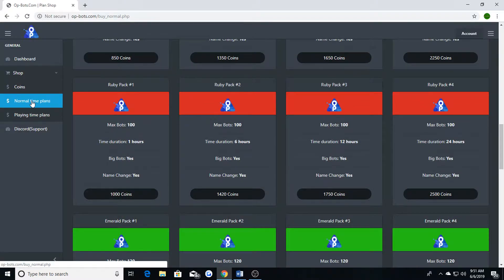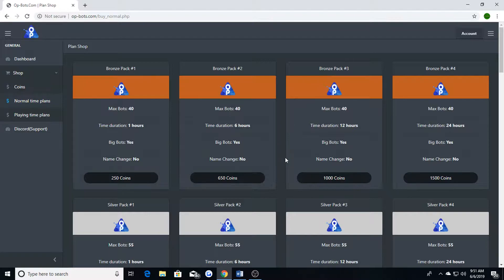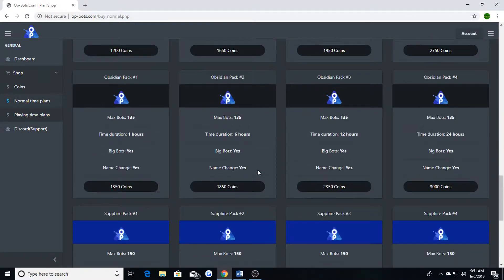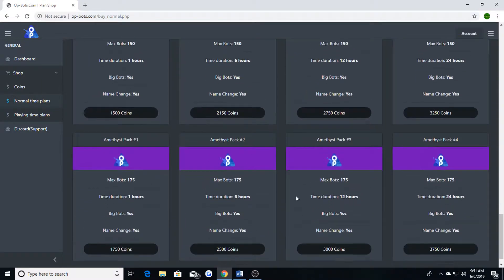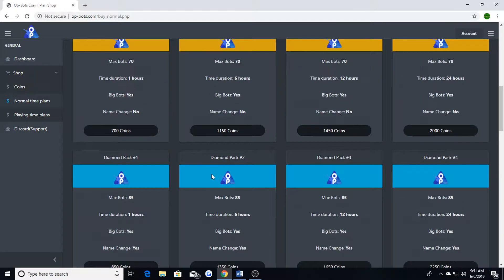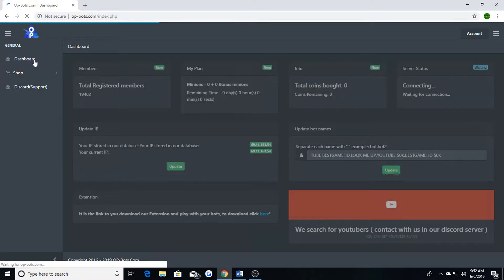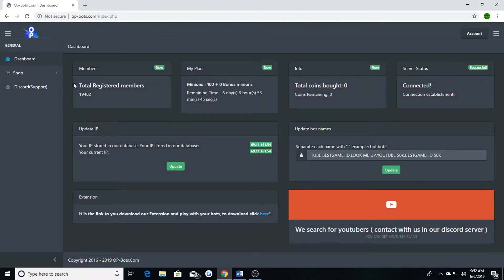Or you can go to the normal time plans, which are based on time rather than the coin-based plan type. Go over here, pick whatever plan you want — same principle applies.